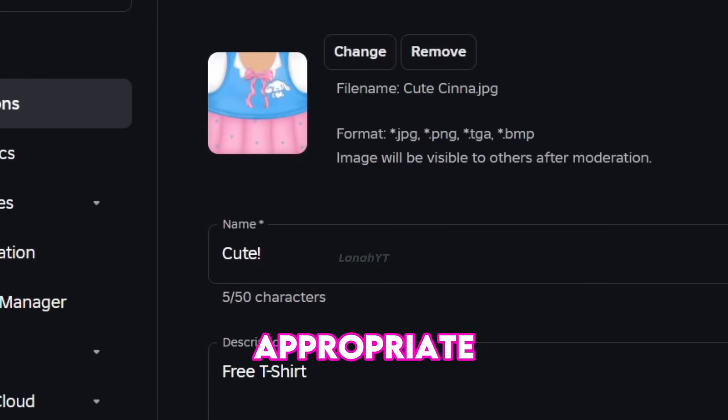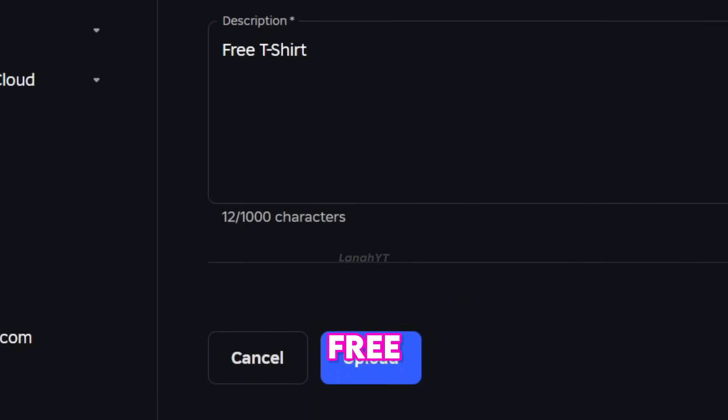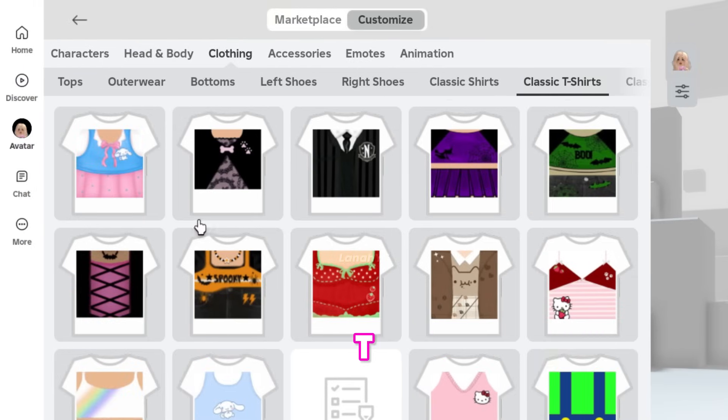Make sure to use an appropriate name or Roblox will reject your upload. Then click Upload, which is completely free, and you're done! You can find it in your inventory under Clothing in Classic T-shirts.